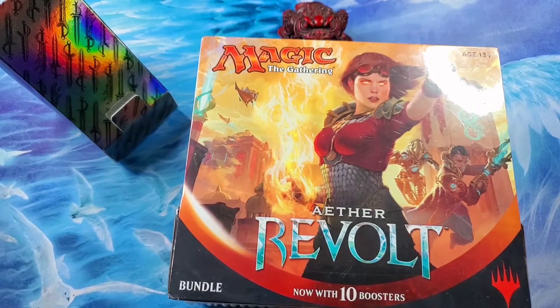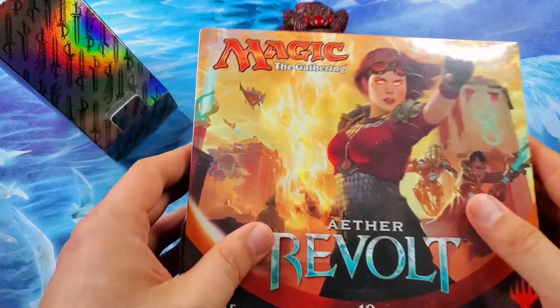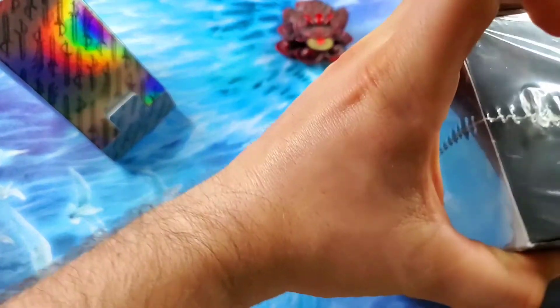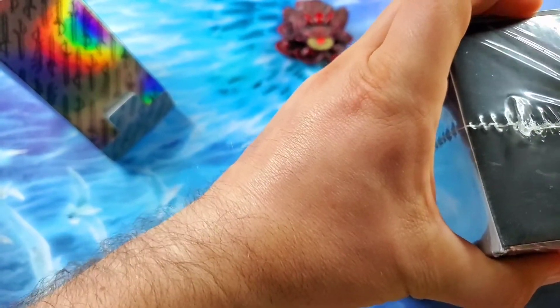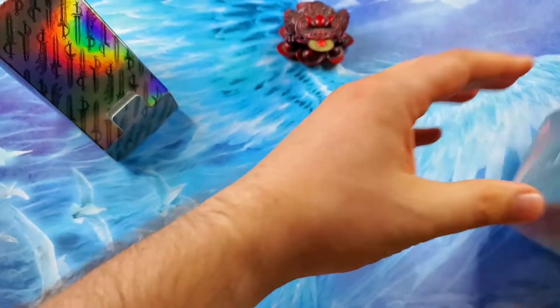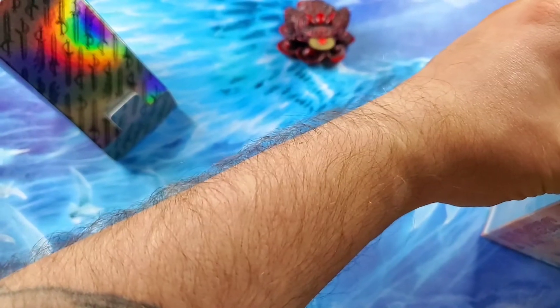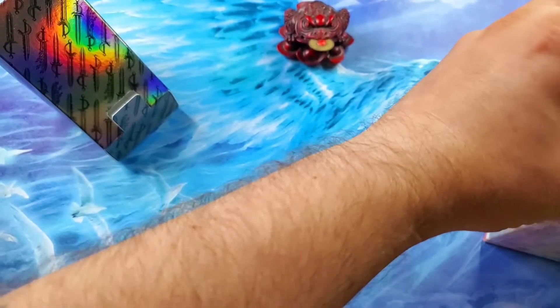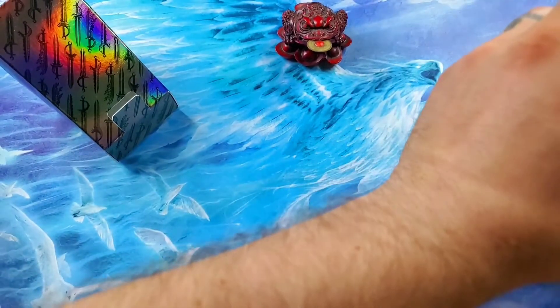Welcome back Magic the Rescuing fans. We are on our treasure hunt journey for Kaladesh Inventions with another fat pack box of Aether Revolt, and we are looking for the elusive lottery cards. This one is like sealed sealed really well — it must contain treasures.